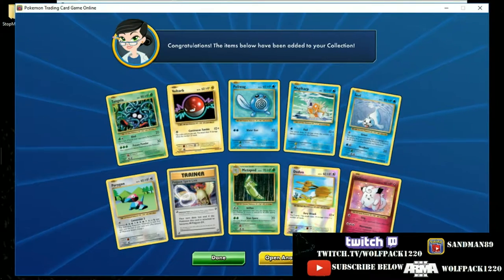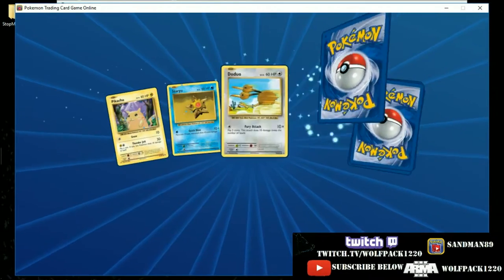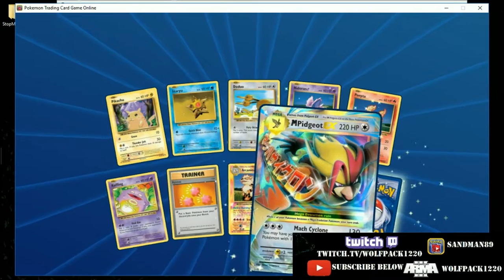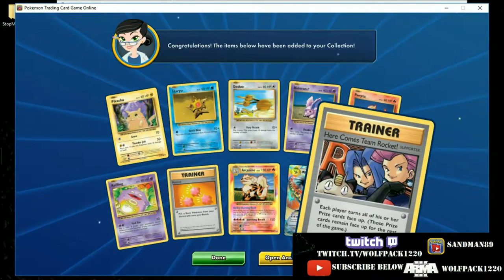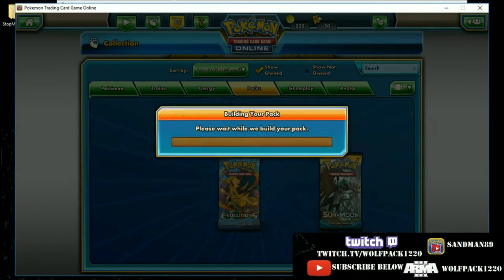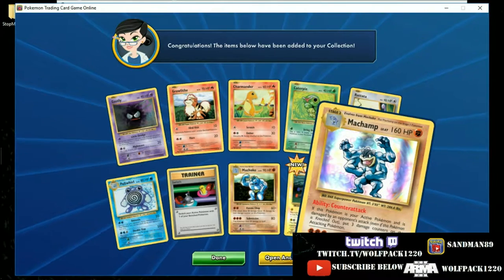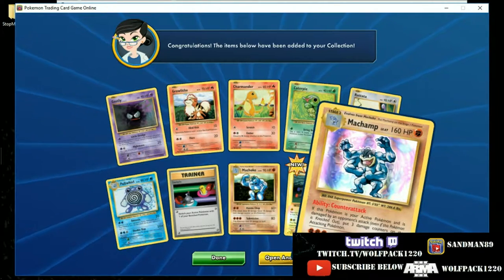Another hollow Clefairy, and another Reverse Hollow Doduo. Let's see if we can pick up another secret — there's a hollow Arcanine, and a Mega Pidgeot EX, I think he's our first Mega Pidgeot today. And another Here Comes Team Rocket — each player turns all of his or her prize cards face up. I don't really understand how that's a Team Rocket card. There's a hollow Machamp: if this Pokemon is your active Pokemon and is damaged by an opponent's attack, put three damage counters on the attacking Pokemon — pretty good.